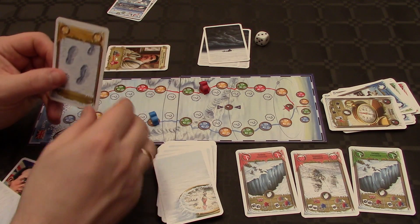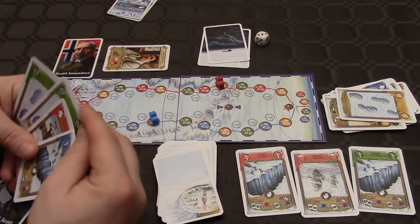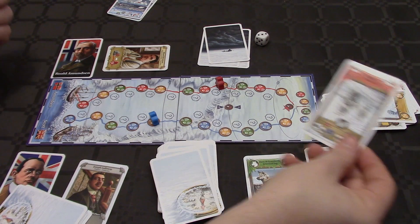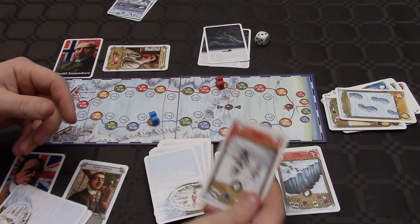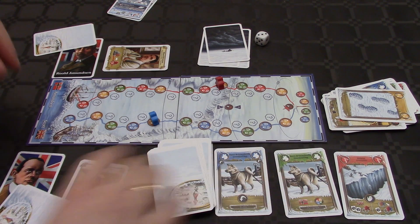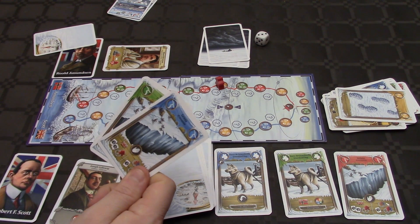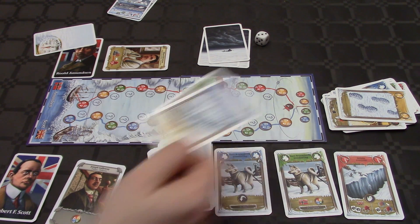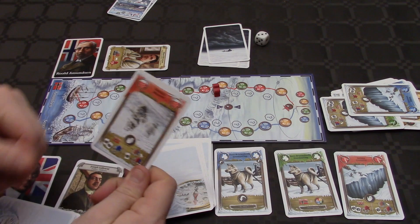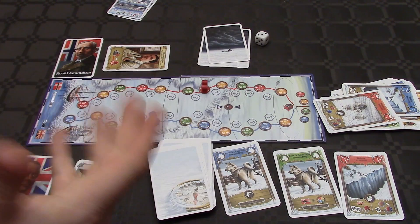Amundsen plays his yellow card. Back to Scott. Amundsen takes a card from the offering. Then Scott plays two Crevasse cards on Amundsen, throwing him off track — he has lost his way. That's pretty dramatic, but luckily Amundsen has a red card, so he is back on track.